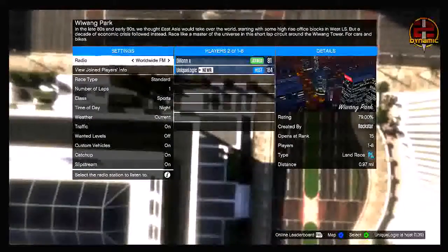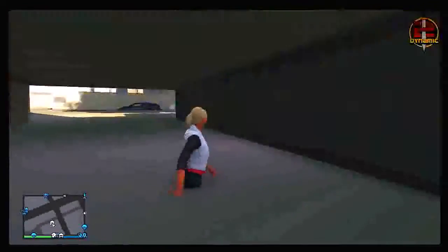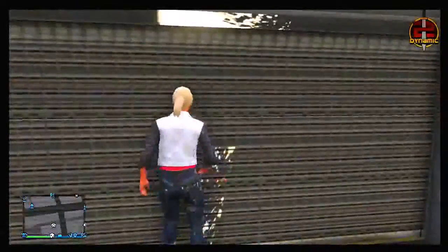You will spawn into your friend's lobby. Once you've spawned in, simply press B to quit as fast as you can. As soon as you quit, there will be a loading process of around 20 to 30 seconds. As soon as that loading process has finished, you will spawn down into your garage in a glitched position.